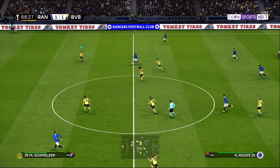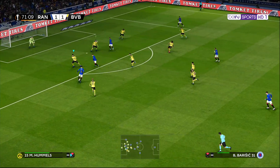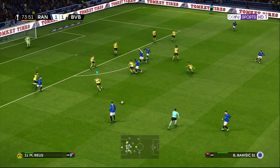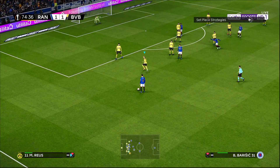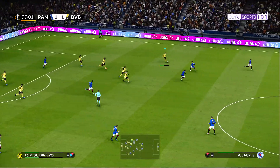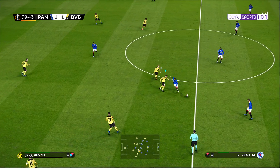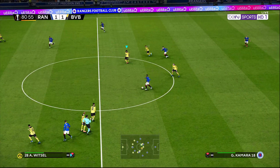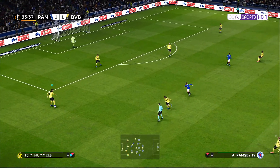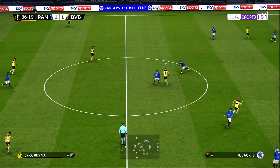Aaron Ramsey, the Welshman from Juventus, on the ball. Glenn Kamara, the Finnish international. Barisic brings a free kick. Another shot from Rangers. Guerrero over to Gio Reyna. Aaron Ramsey dispossessed there. Akanji to Hummels. Marco Reus. Witzel. Gio Reyna is dispossessed again.